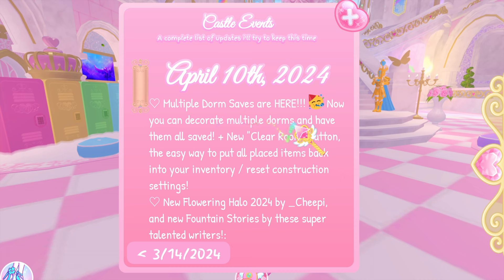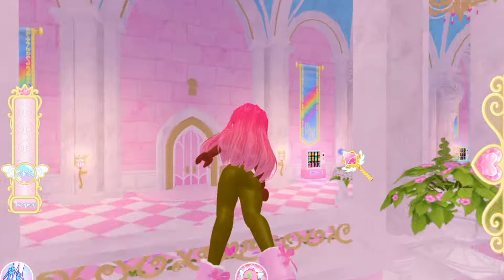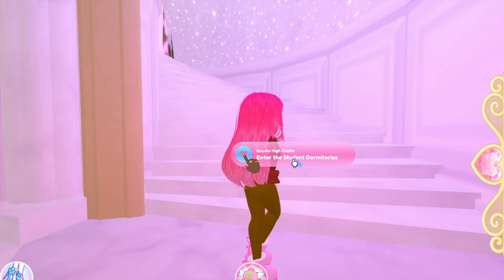Multiple dorm saves are here — now you can decorate multiple dorms and have them all saved. There's a new clear room button, the easy way to put all placed items back in your inventory or reset construction settings. Let's go ahead and check these updates out as we speak them into existence.